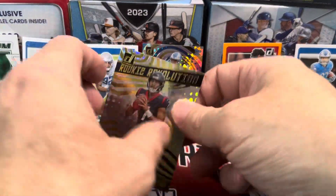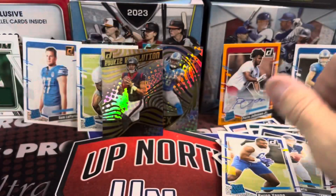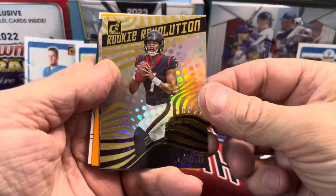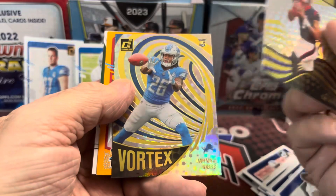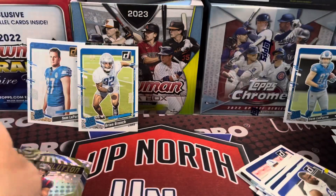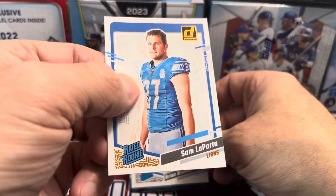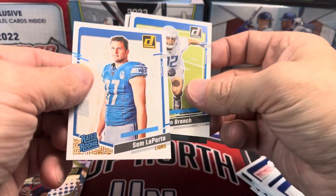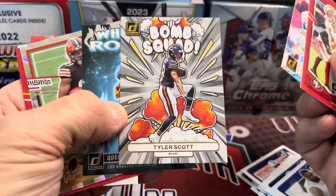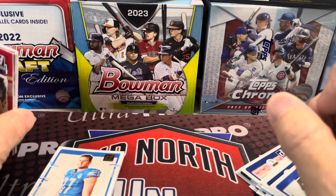And then we have a George Kittle Press Proof Red — I think those are one per box. Let me know what you think in the comments below. We got one autograph, one mem card, the CJ Stroud Rookie Revolution, the Vortex Jahmyr Gibbs, Paris Johnson Jr. auto, Will McDonald patch, the Sam Laporta gold parallel, Brian Branch rookie, the Bomb Squad, and the Rookies insert. Thanks for watching — please like, comment, and subscribe. Take care and have fun collecting.